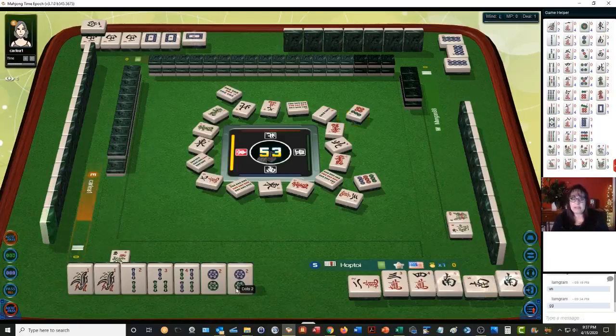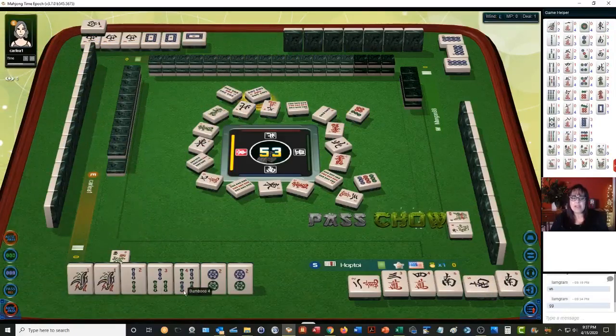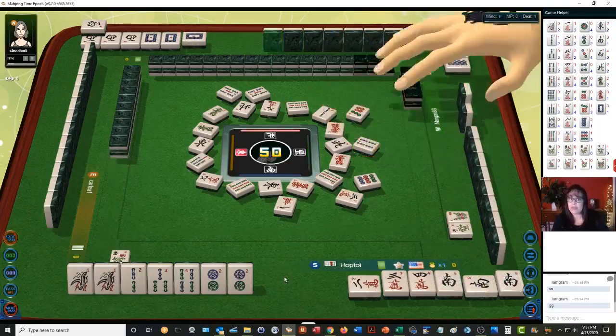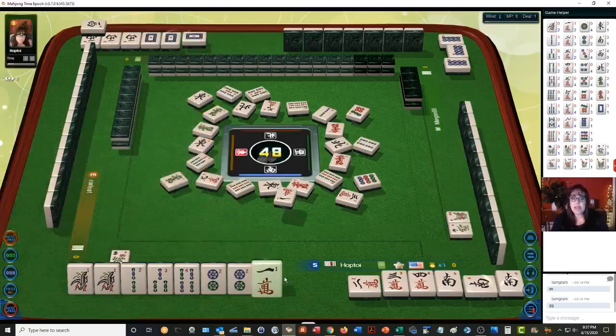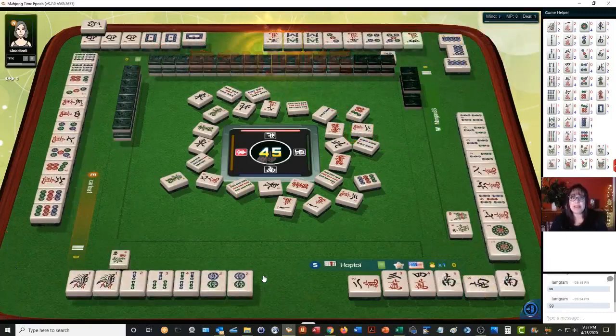So we'll get one faan if we can win. We already have a chow, we already have a double wait. We could have chowed three-four-five and discarded the two, but that would just give information away at the table — we don't need to. We already have a two-three-four chow. Someone once told me: why break a chow to make a chow? The only reason you would want to do that is if you're left with another potential chow, one character, or a pong. So we're looking for a one bam or a two dot.